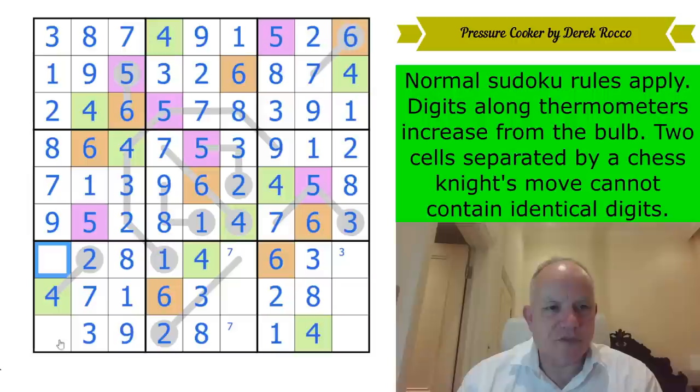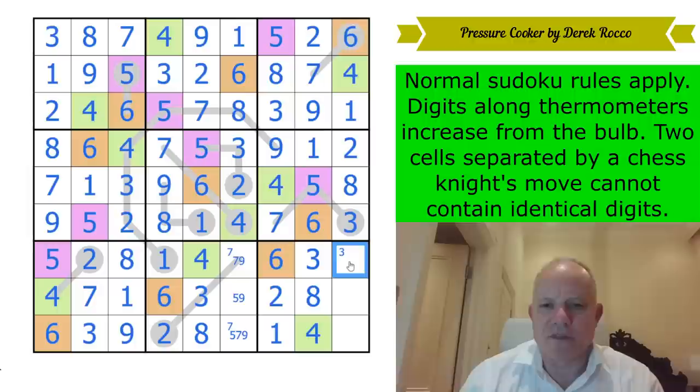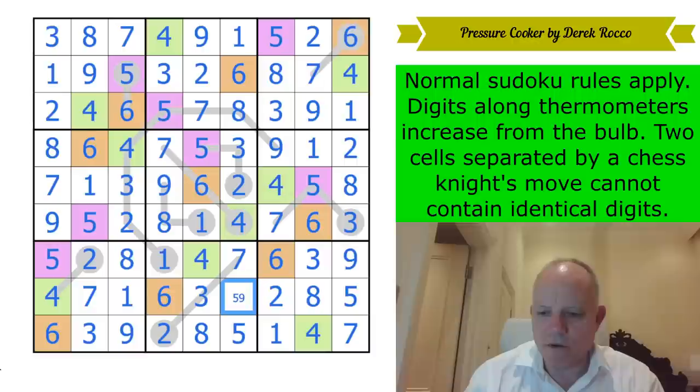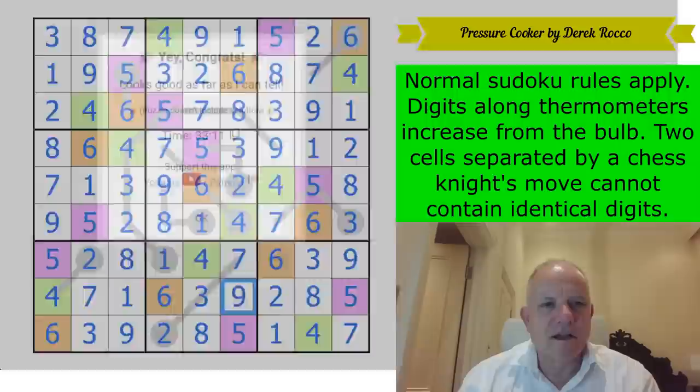We can finish off this column with a nine. Five, seven, and nine here — that one sees five and seven on the Knight's move, so that's nine. That's going to fix this as a seven. This is five and seven, and we have a seven in the row. I've got a six there — easy peasy, lemon squeezy. So that is purple. That is orange. Nine here finishes the puzzle. And it is correct.